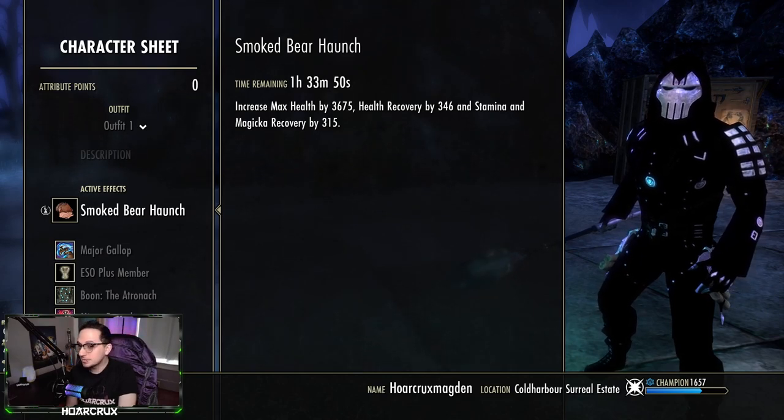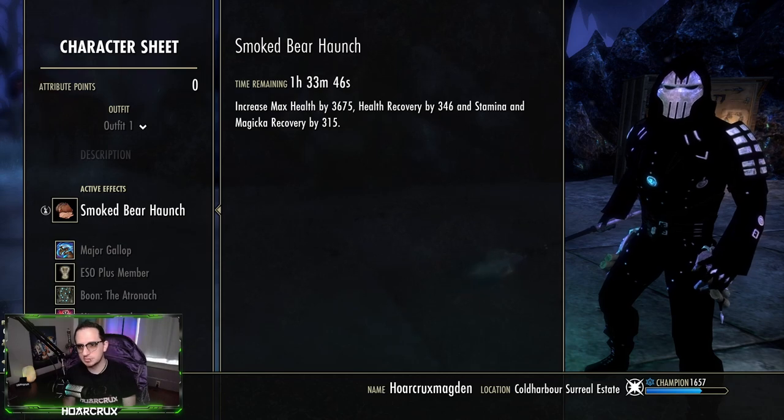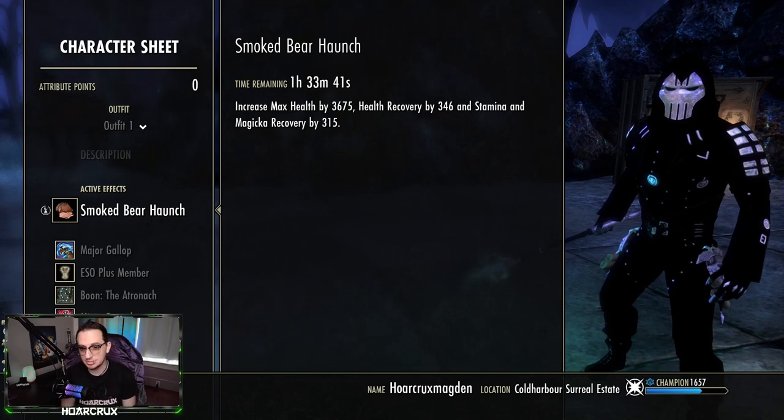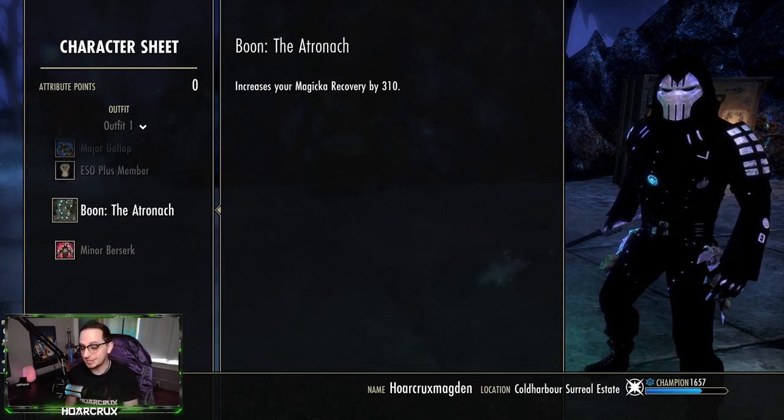We're running Smoke Bear Haunts — I think this is best in slot. If you need a cheaper alternative, you can run Bewitched Sugar Skulls, but you have to compensate for your stamina regeneration as well as magicka regeneration throughout your build. Running the Atronach is just the easiest way to handle that since you're going to need a ton of recovery.